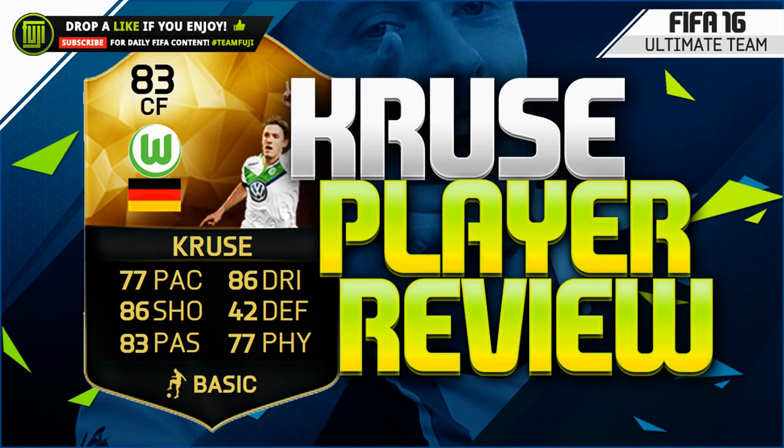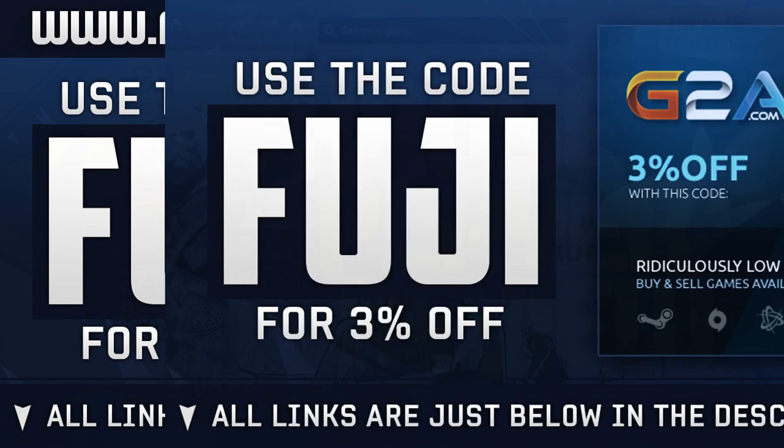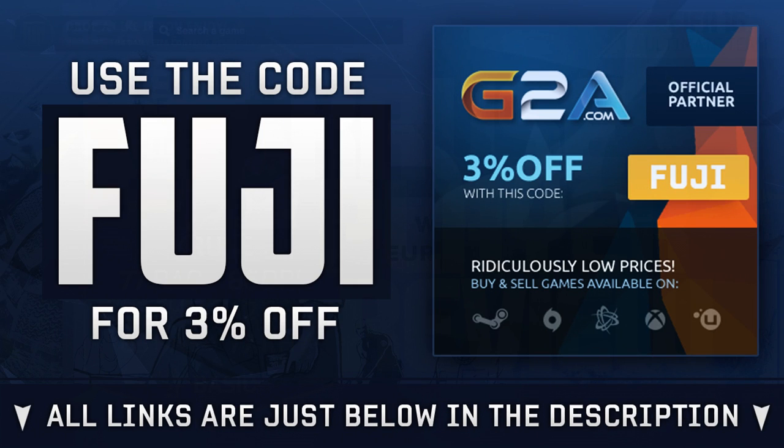Hey, what's going on guys, welcome back to the Informed Player Review. We have Second Informed Max Cruiser from this week's Team of the Week. Ignore the red card in the team screen — it was from the last game, I don't know why it was a red. If you want to see other reviews from this week's Team of the Week, drop their name in the comments and leave a like. If you need Ultimate Team coins, head over to FIFA Ultimate Team Coins for Black Friday deals, use code FUJI for 15% off, or for game codes head to G2A and use code FUJI.